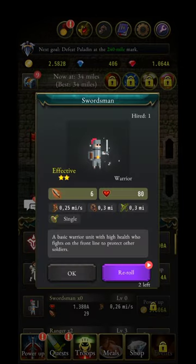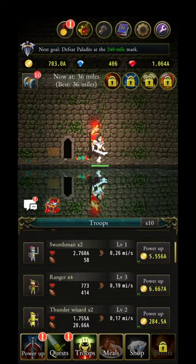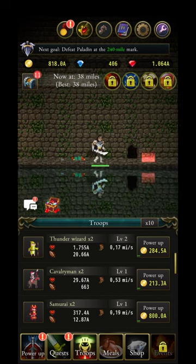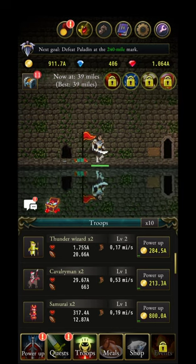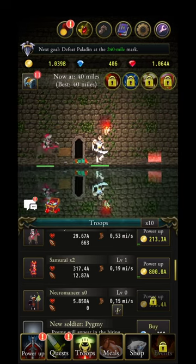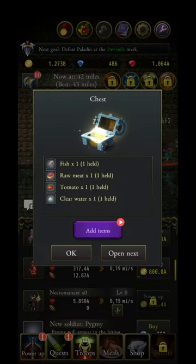Getting four-star and two-star results again. You cannot remove the swordsman and ranger from your deck, so hiring will always be tricky — that's why you need more soldiers in your deck. I have six troop types right now and will probably buy one more, something stronger than samurai or necromancer. If you've played this game, let me know in the comments, and don't forget about the quests — they're very helpful.